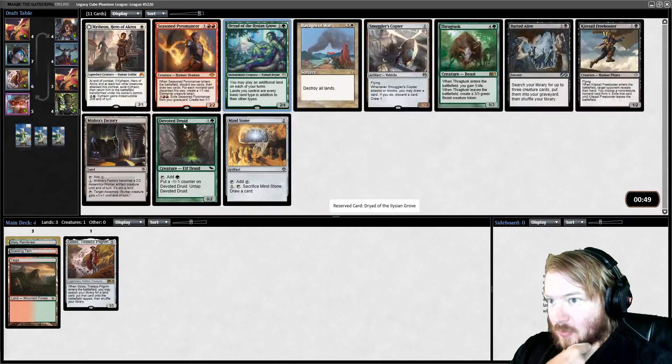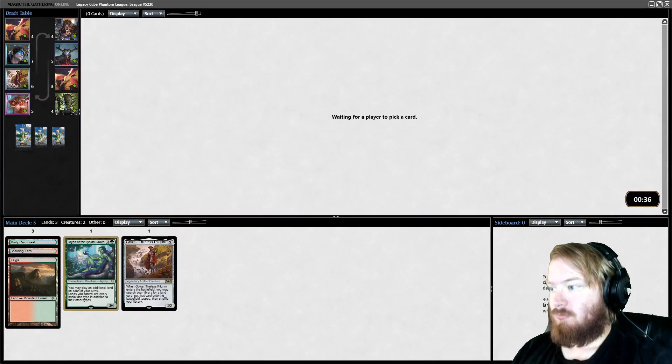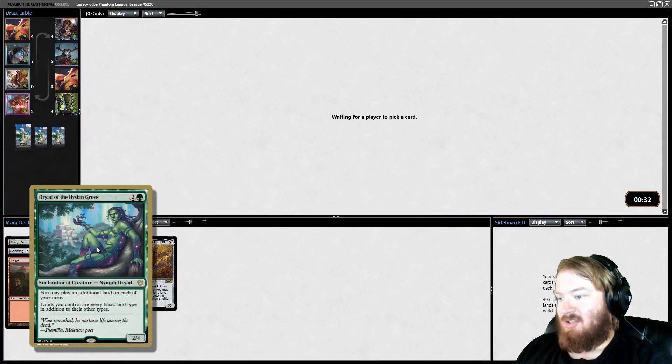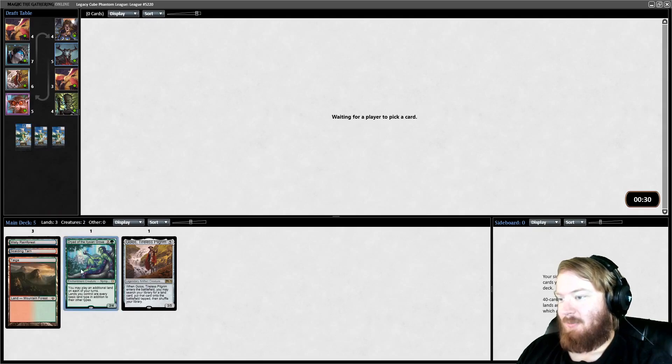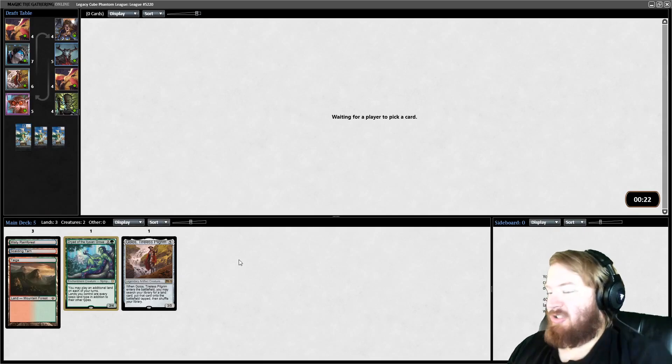Dryad of the Elysian Grove is excellent because it makes all of our lands rainbow and we can start playing additional lands. Thragtusk is a really good payoff, but I'm going to take Dryad. This also makes our Fetchlands effectively rainbow lands — when they couldn't produce mana before, they can now produce mana, which will be nice.